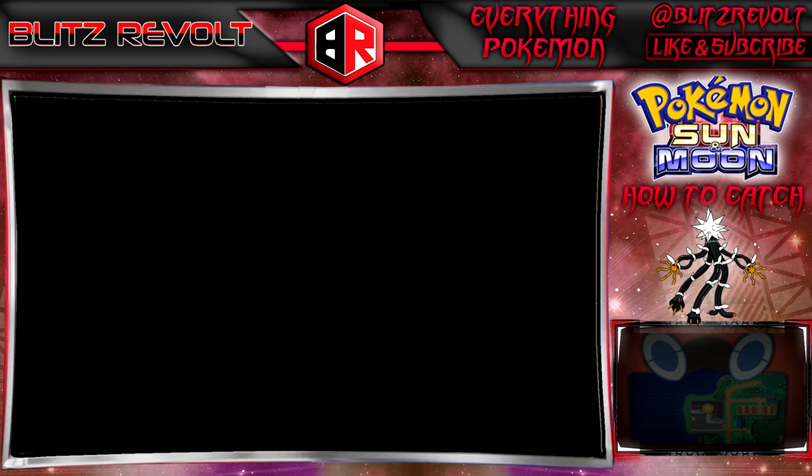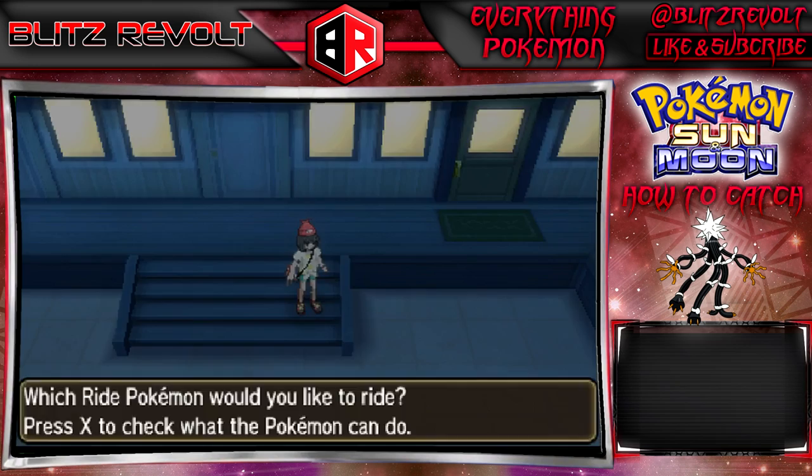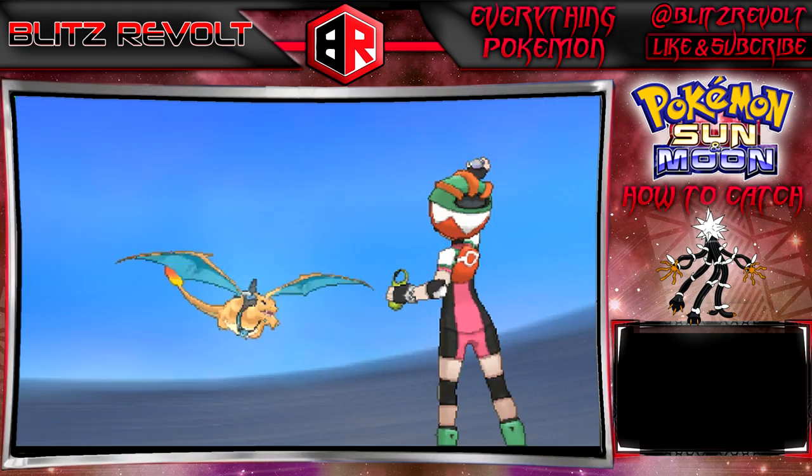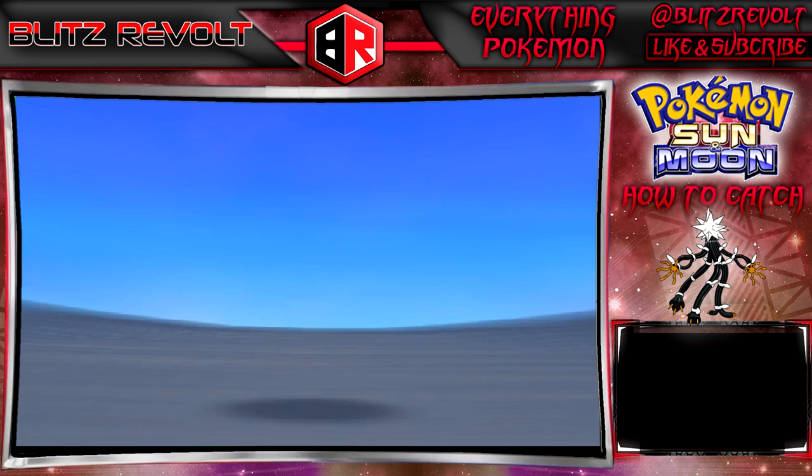Let's head out to Route 8 on Akala Island. We're actually going to be heading into a Pokemon battle in just a moment, so if your Pokemon need to be restored, head to a Pokemon Center first. After that, talk to Looker, go through a little bit of dialogue, and you'll go straight into the battle. You won't have any time in between, but once you're done you'll start your mission and we'll go catch Zeraora.